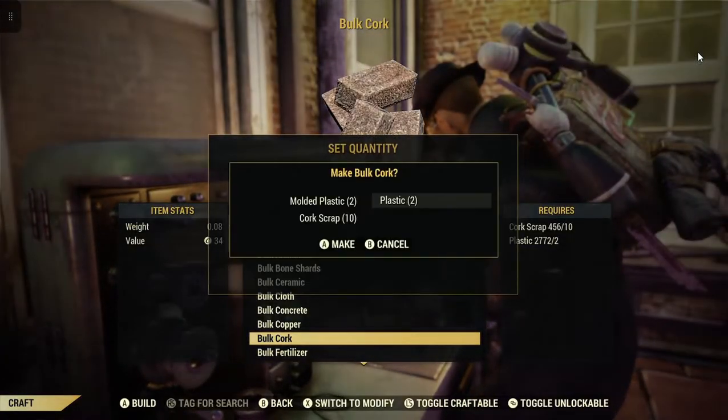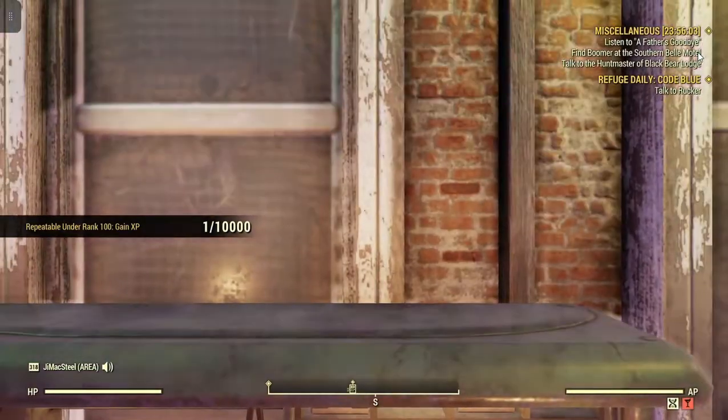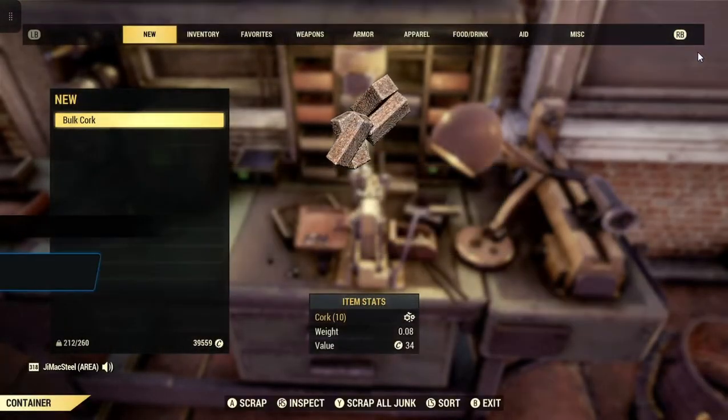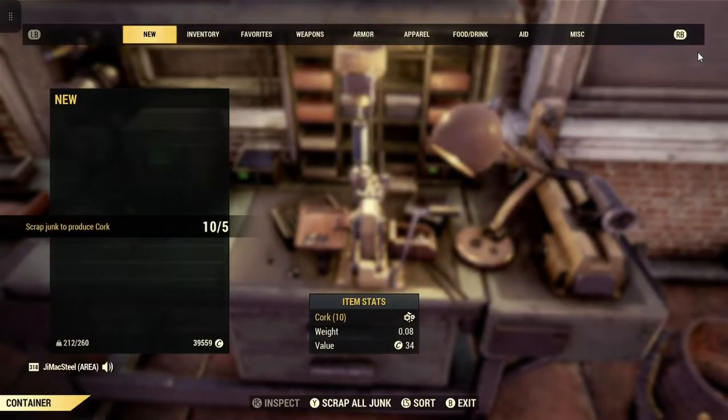Let's go ahead and bulk one. Okay, we'll exit out. Then we'll go scrap — scrap the bulk cork that we just made. Done. Scrap junk to produce cork 5 for 5.